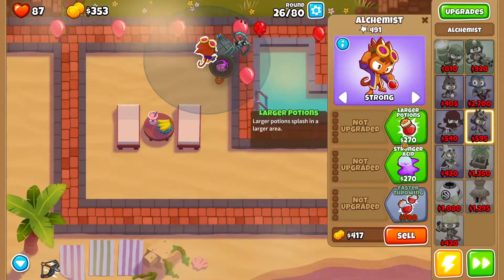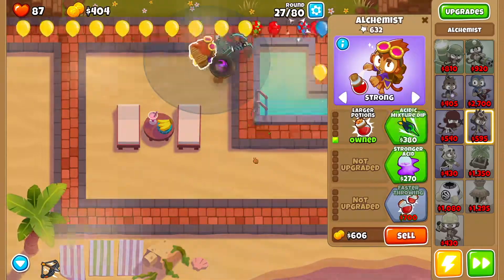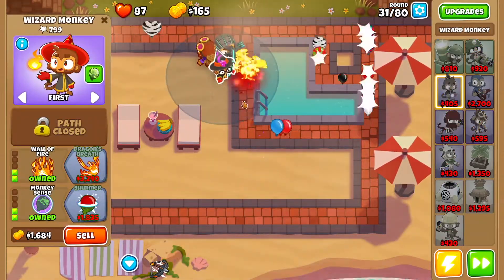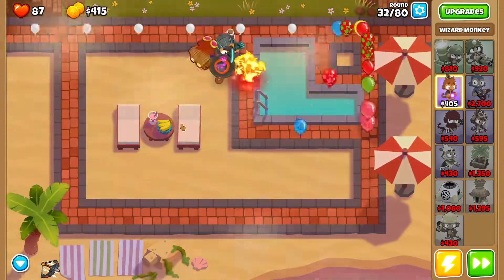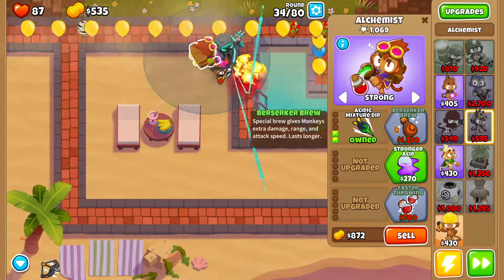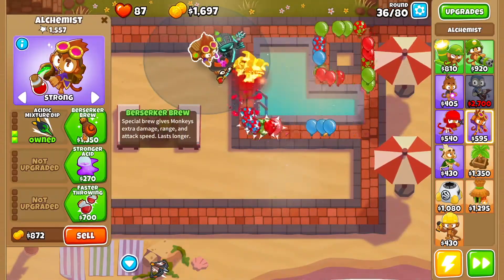Then you want to get Fireball with your mage monkey. Then go back to your alchemist and get Larger Potions. After that, get Wall of Fire for your mage monkey or wizard monkey, and then with your alchemist you want to get Acid Mixture Dip.